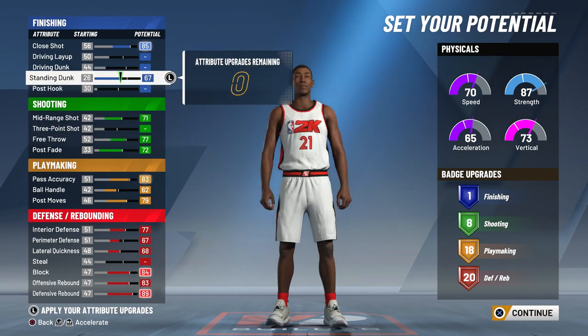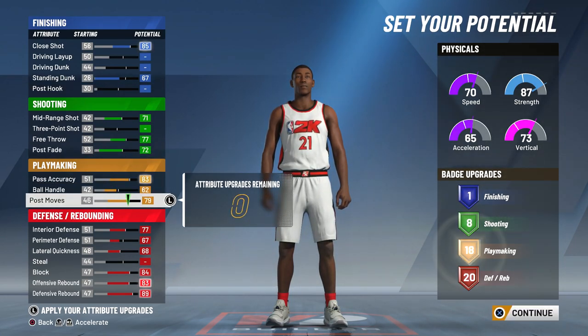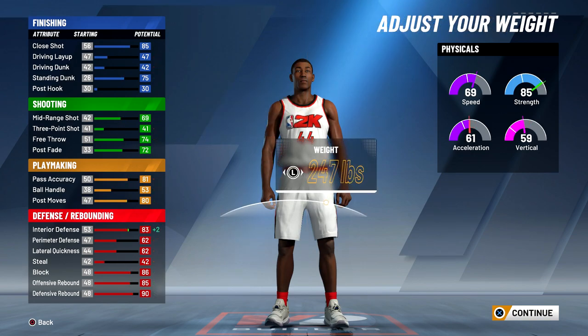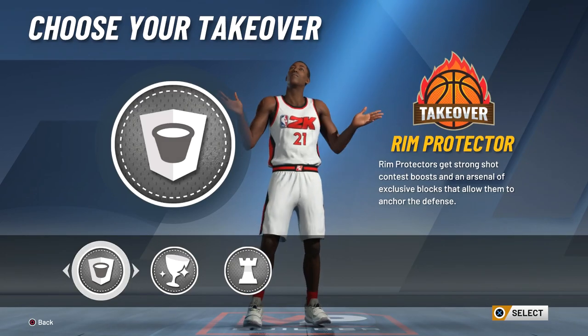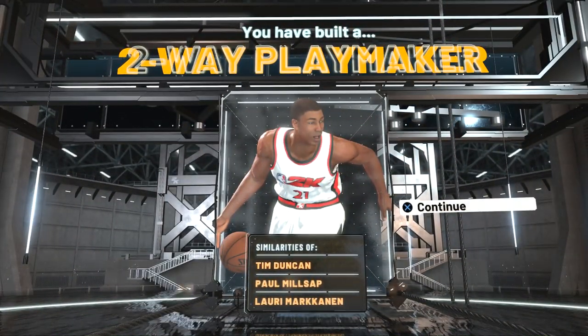For the finishing badge you won't get much. For shooting you get eight badges if you set it up as shown, and for playmaking it goes down one badge when you hit exactly the right threshold. The final build is 6'11, 247 lbs — max out the wingspan for additional blocking. For takeover you can pick whatever you like, but since Tim Duncan and KG are strong defensively and on the boards, I went with defense. And there you have it — your two-way playmaker.